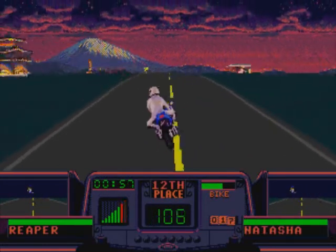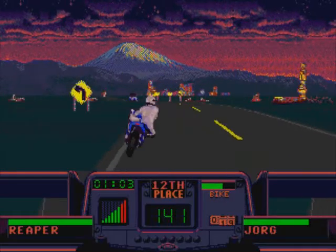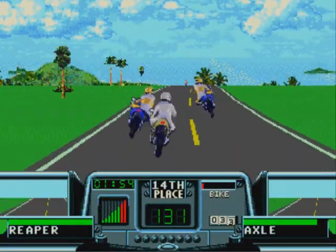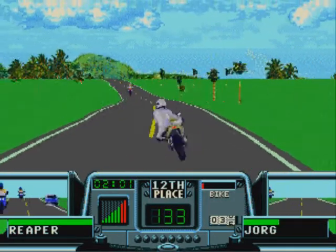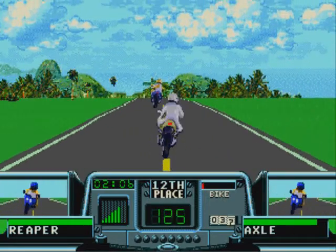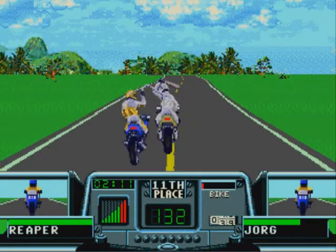As you progress through the circuits, you'll find that the races are actually nearly identical to each other within the same country. For example, the Brazil race is the same in both the first and second circuits. However, as you progress along, the races will get longer — the first race in Italy might be five miles, and then the second one in the next circuit is seven miles. They just keep adding more distance until the final circuit, where the races are brutally long and require you to maintain control so your bike doesn't crash.